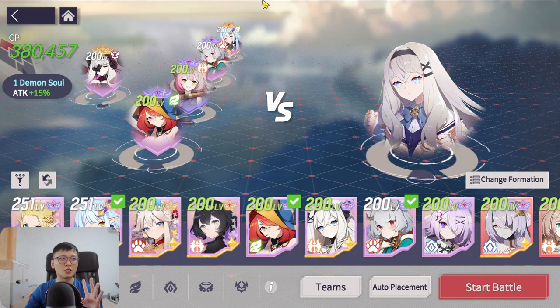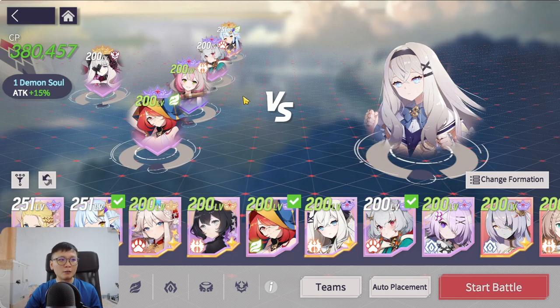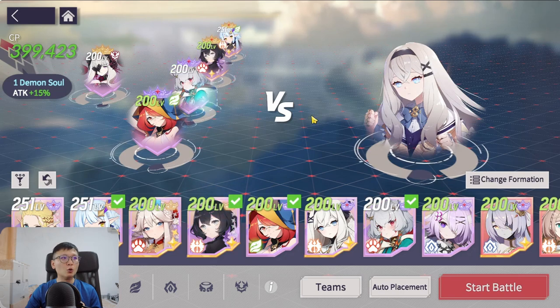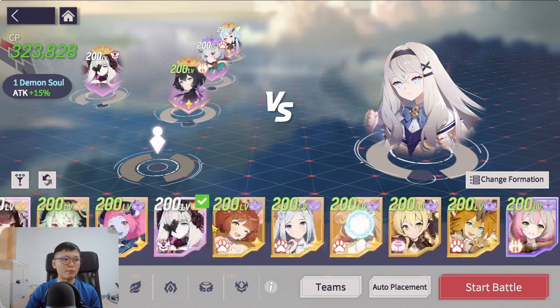That's basically the team breakdown, but what if you don't have this exact lineup? I've seen a couple of other lineups that are also working fine. If you have an origin Lindsay, you can choose to go with her as well. What I've seen is people running Lindsay, Haru, Talia, and instead of Vivi, running Prim.